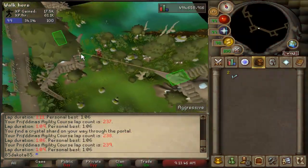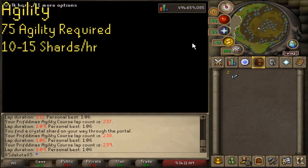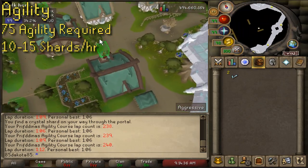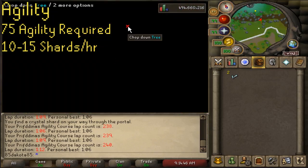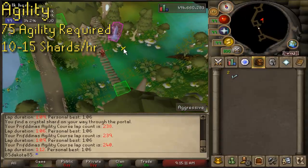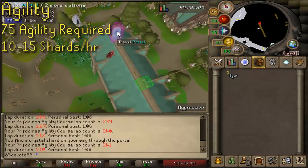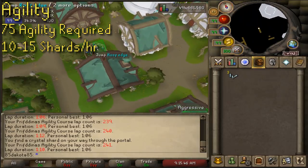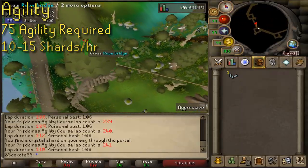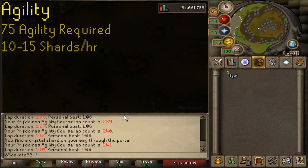Let's get into the actual collecting guide, starting with agility. The Prif agility course requires 75 agility to complete. Agility is one of the more chill ways to grind out some crystal shards, maxing out at around 15 shards an hour if you're doing full speed laps. In general agility is a pretty boring skill to train, so often having something to distract you from the grind makes it a little bit easier. Adding loot like the Marks of Grace is a very solid update for agility, and the Prif course is pretty much just replacing Marks of Grace with crystal shards. If you're focused a little bit more on collecting your shards rather than watching your XP, this can help pass the time on agility while being a solid method for getting crystal shards.